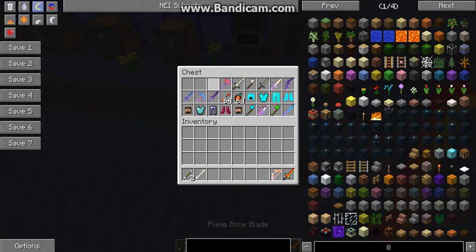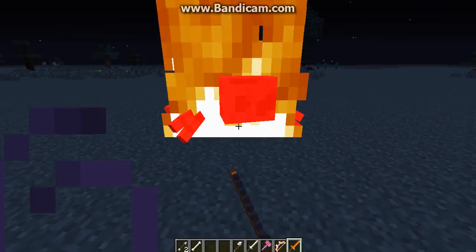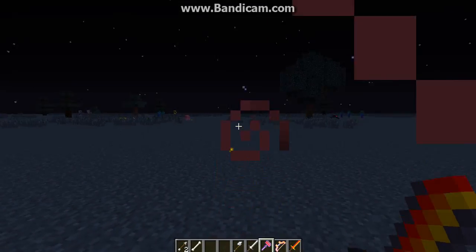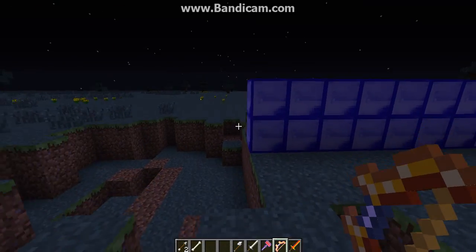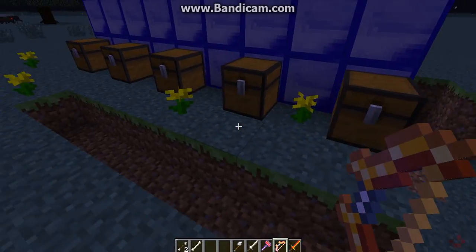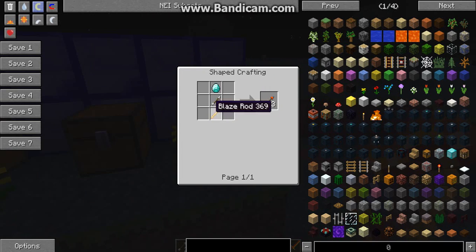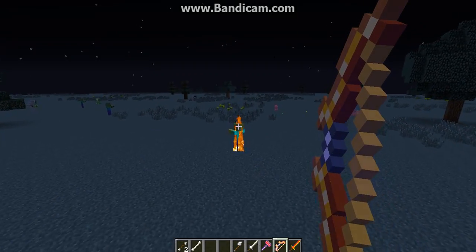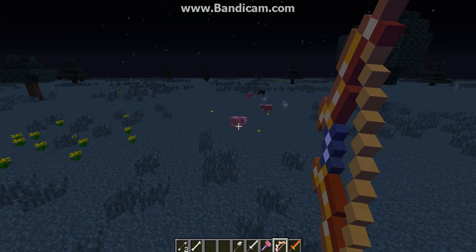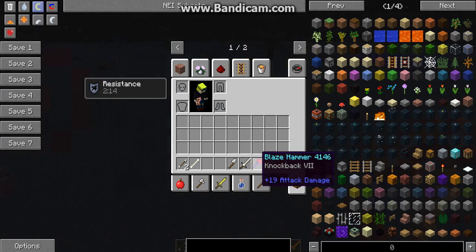Then we have the Flame Bone Blade — it gets its own fire effect and it's pretty great. We have the Blaze Bow, which needs blaze arrows and is crafted from diamonds — it's really powerful but hard to get. The blaze arrows are made from one diamond, one arrow, and two blaze rods — hard to get, but look at this bow! It kills a zombie in two hits!